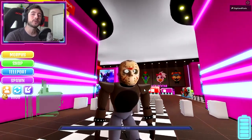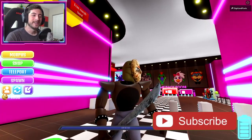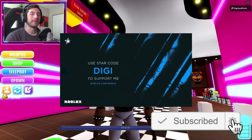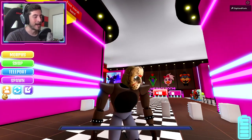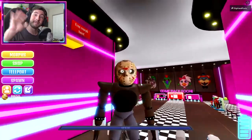If you enjoyed, leave a like, subscribe down below, and join the badge hunting squad today. Use star code Digi whenever you buy Robux or Premium, and check out my Robux group, my Twitter, and my Discord — links are in the description down below. As always, stay awesome, stay cool, and go love badge hunting. Bye bye!